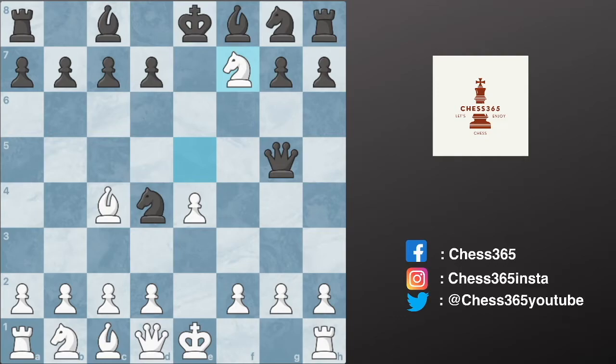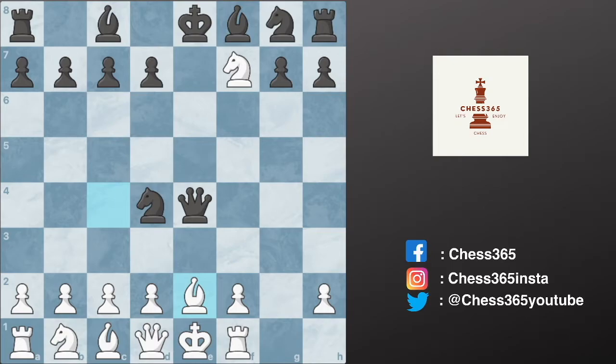Knight captures f7 — however this is a completely lost position for white, because black can disregard this knight and play queen captures g2. There's an attack on the rook on h1, so the only move to save the rook is rook to f1. Now queen captures e4 check — this king has nowhere to go. If you block with the queen, the queen is lost, so the only good way to block is bishop to e2, and now a smothered mate: knight to f3 checkmate. A beautiful example of a smothered mate in the Blackburne Shilling Gambit trap.